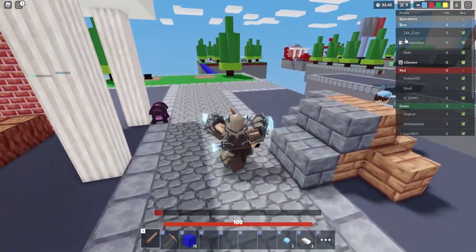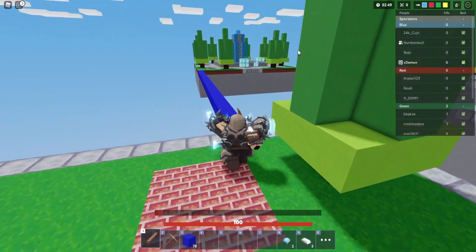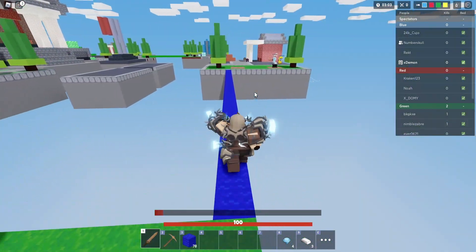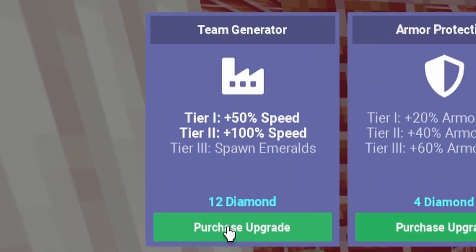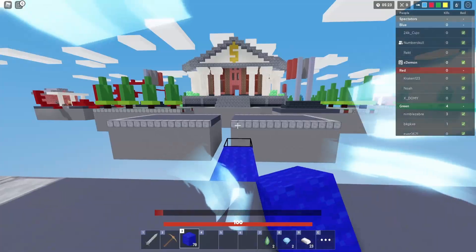Oh, I forgot to mention — we have a fan in our game, 24K underscore Kujo. Shout out to you for helping us out — he's going to be our bed protection. I'm at four diamonds. We now have 16 diamonds, so going ahead — Tier 3 generator and armor protection one. Let's go!